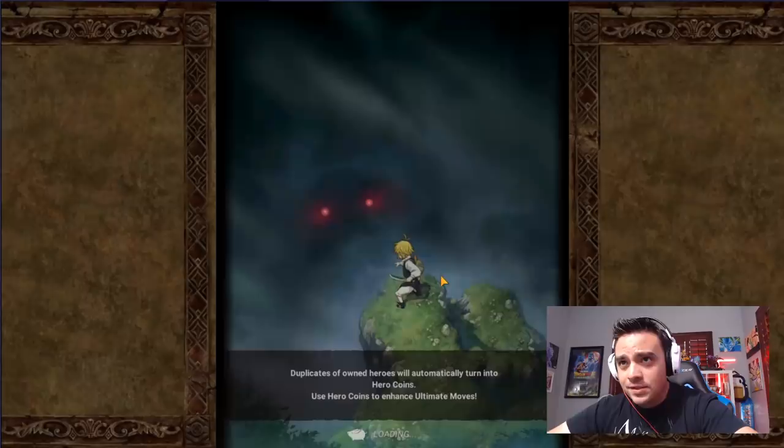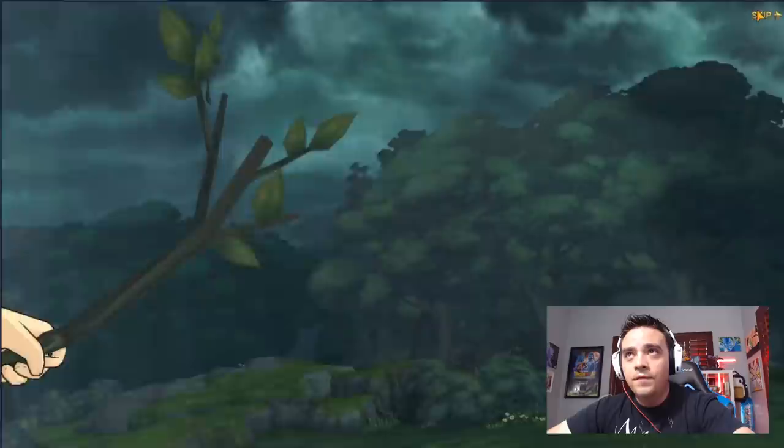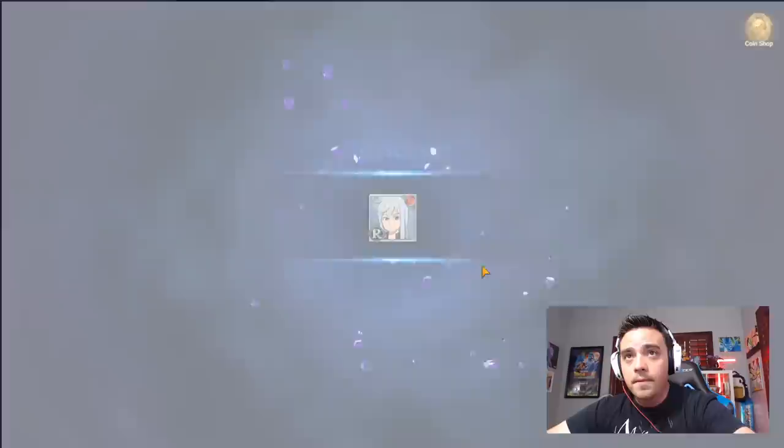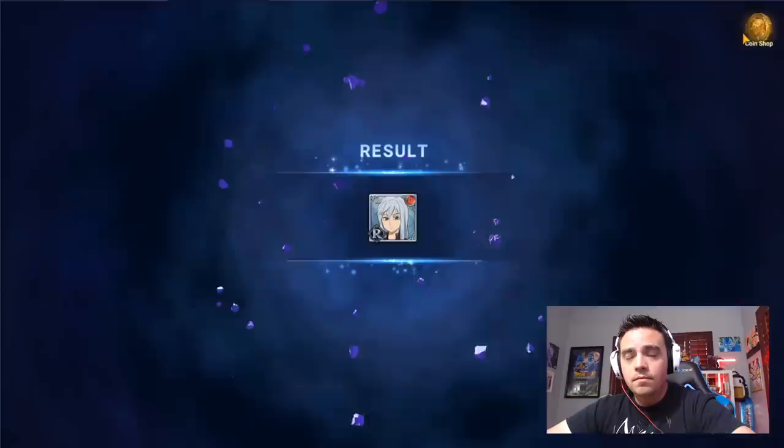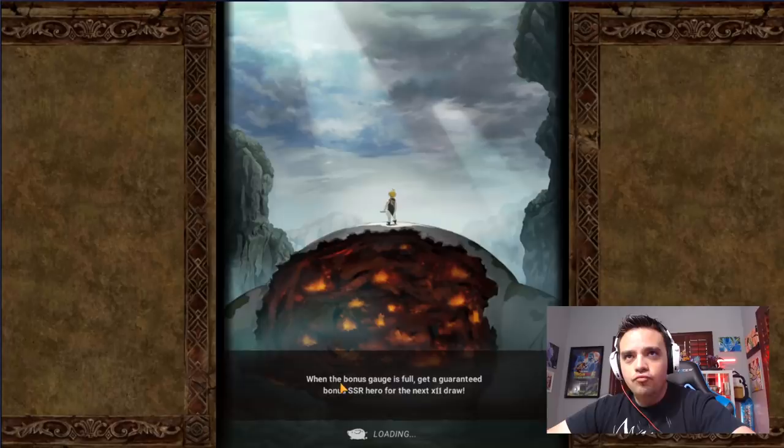I'm going to skip all three of these — it's probably going to be RRR. Mini Sephiroth, we got him. Do another ticket. Mini Sephiroth again. Watch this get three R's — I hate these tickets, these tickets are no good. I just somehow pulled the same thing three times in a row. The odds of that are probably about the same as pulling an SSR, so that's cool.